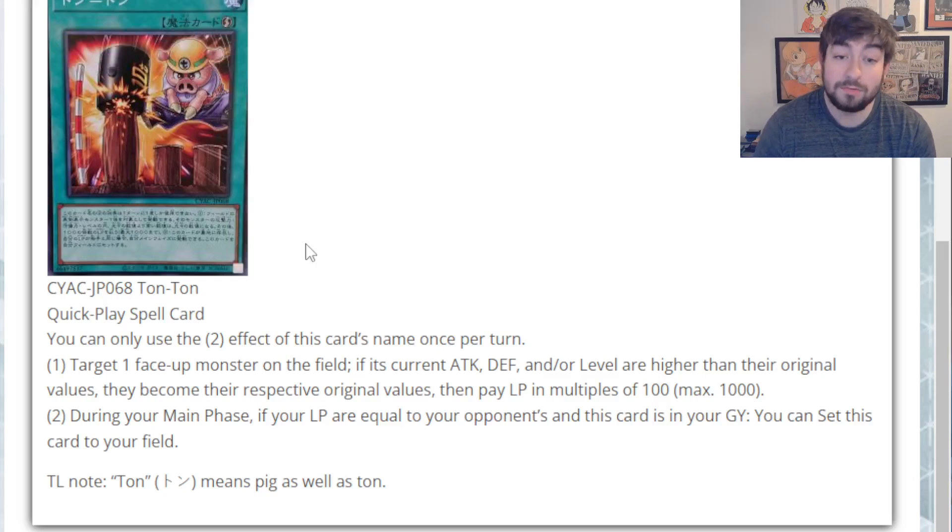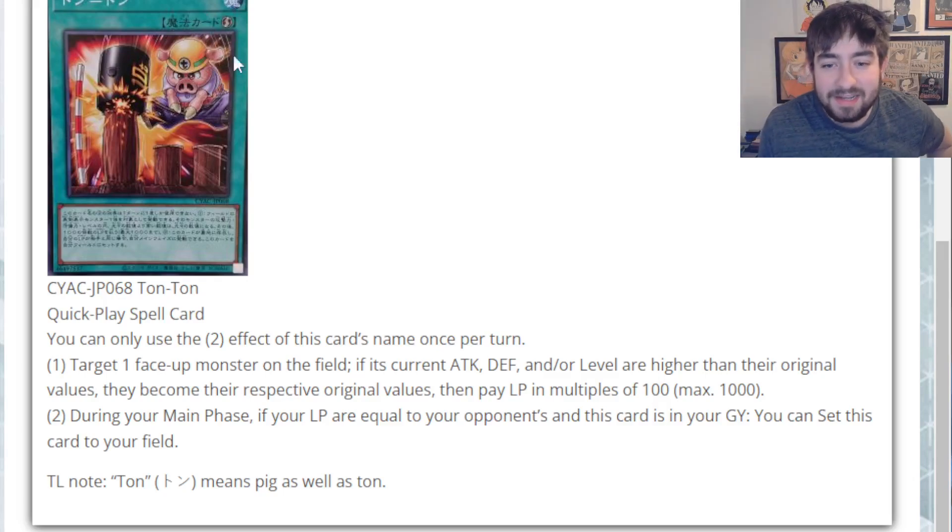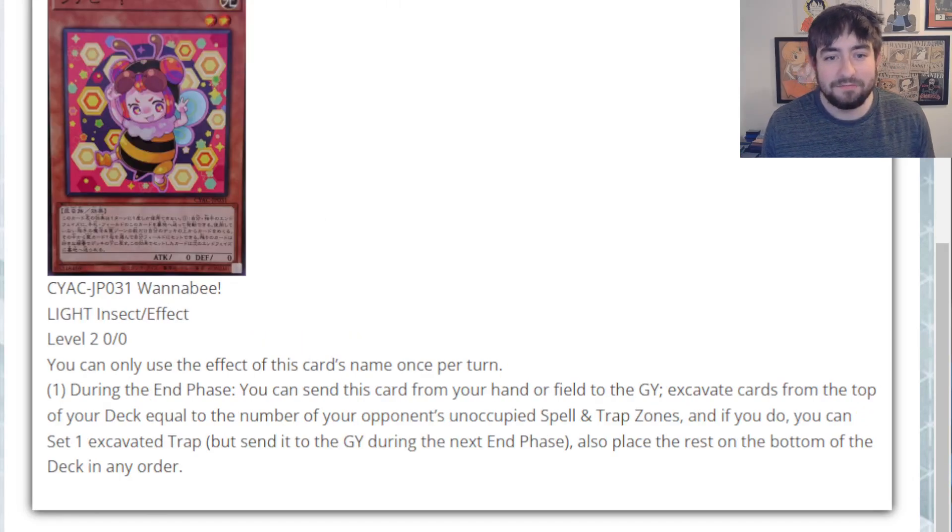Starting off, the one and only spell card yet to be revealed is a quick play called Ton-Ton-Ton. It's a little pig guy using a 10-ton hammer. You can only use the second effect once per turn. Target one face-up monster on the field — if its current attack, defense, and/or level are higher than their original values, they become their respective original values. Then pay life points in multiples of 100. During your main phase, if your life points are equal to your opponent's and this card is in your graveyard, you can set this card to your field. I don't really get it, but it's definitely an anime card.